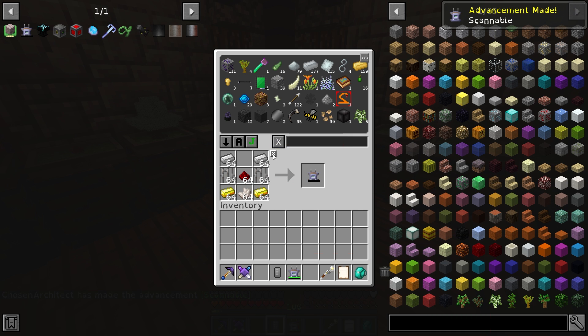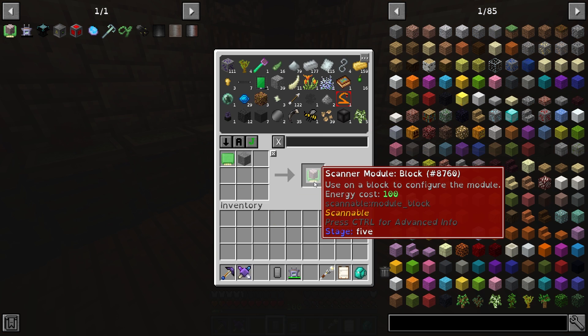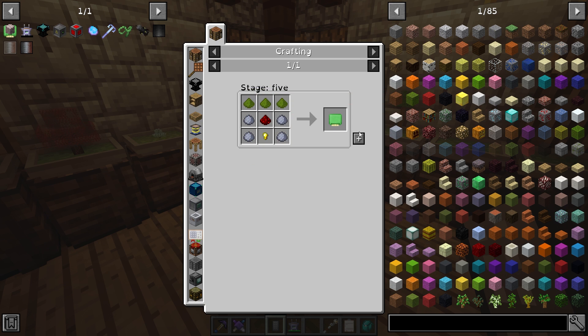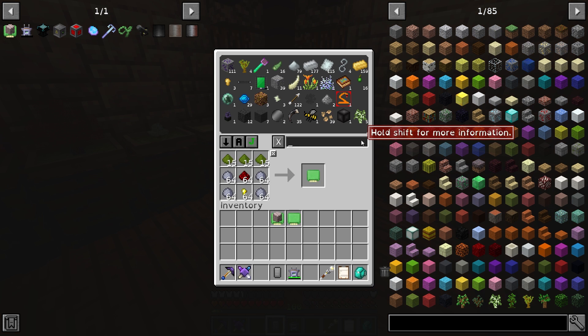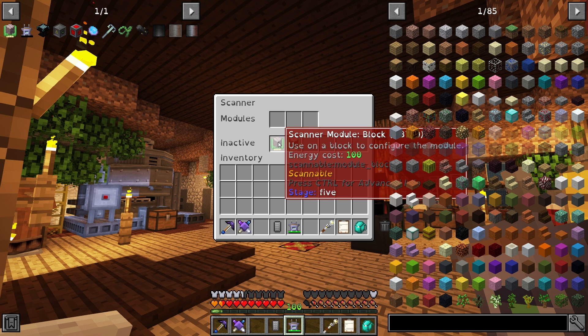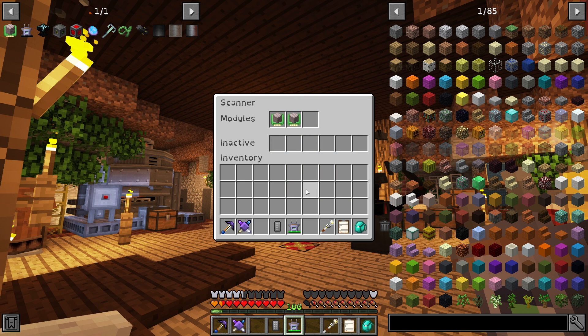It's going to instantly charge because we have wireless power here. What we need to make is a blank scanner module — I'll explain this in a minute — and then we need to apply a material to it. I'm actually going to make two of these so I can swap between two different types of materials. This also has storage for inactive parts. You can see it has an energy cost, and we have 5,000 energy, so if I have two modules in here, that's going to be 200 power each time we use it.